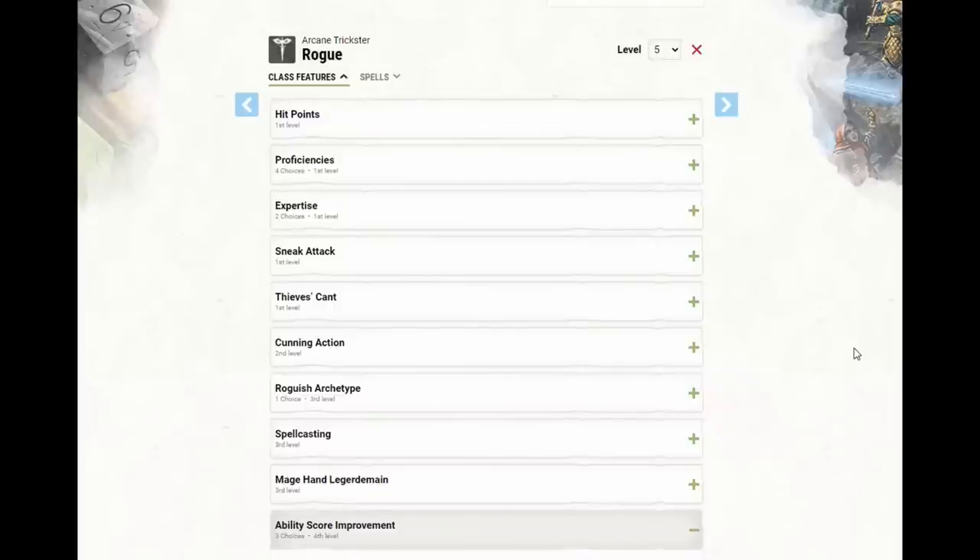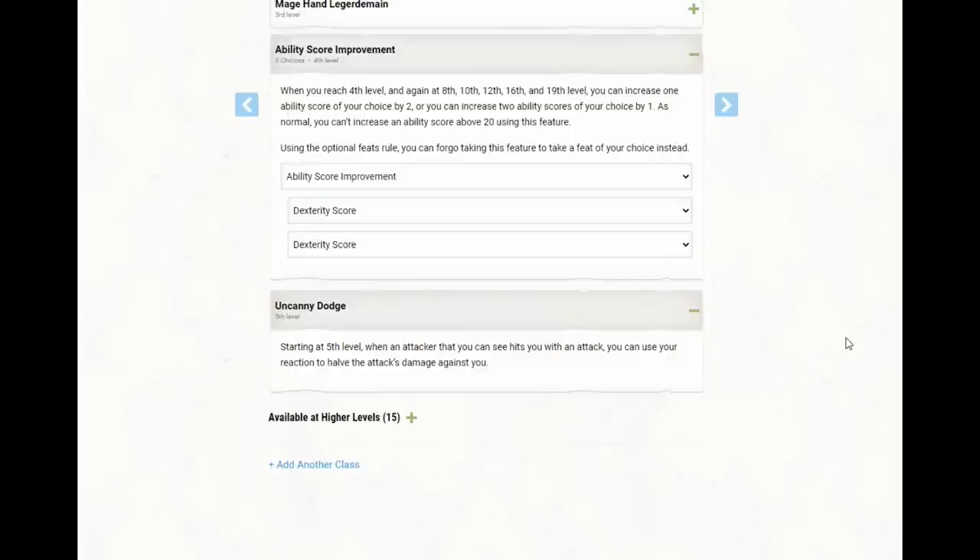When we get to 5th level, we can improve our defense somewhat. For our Ability Score Improvement, I'm recommending a bonus to Dexterity. We could take Moderately Armored to use a shield, but Dexterity helps in so many ways — to-hit rolls, damage, initiative, saving throws, and armor class. There are feats we could take that would really boost this character — Moderately Armored, Lucky, Resilient Constitution, War Caster are all still good choices — but Dexterity is probably as good as any of them.